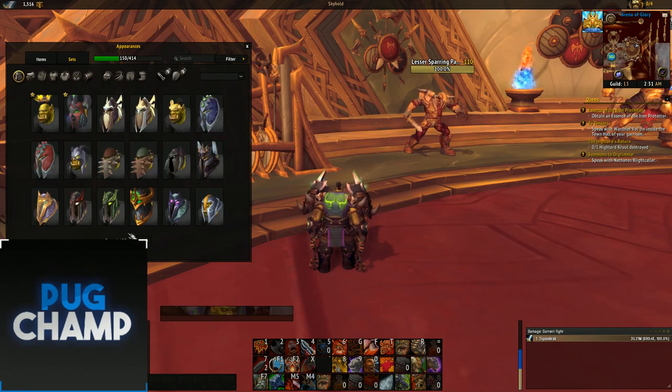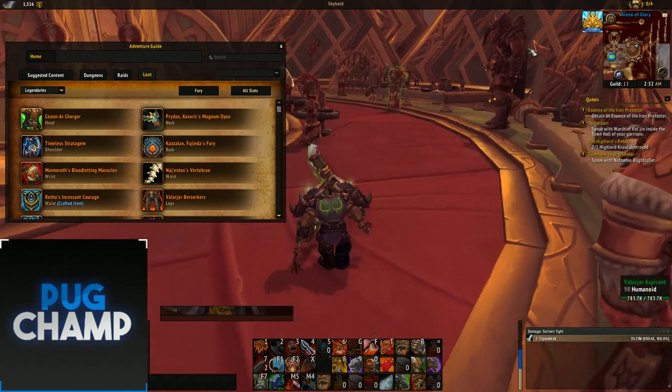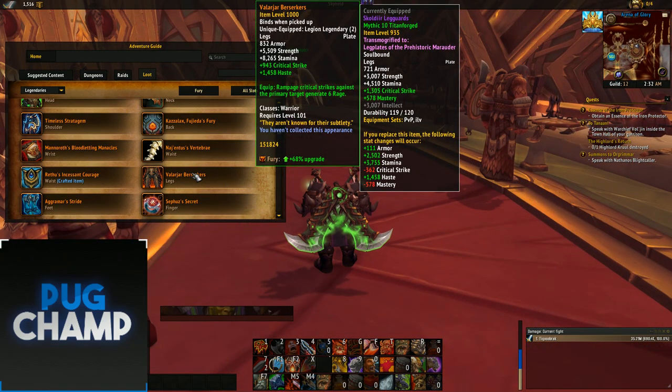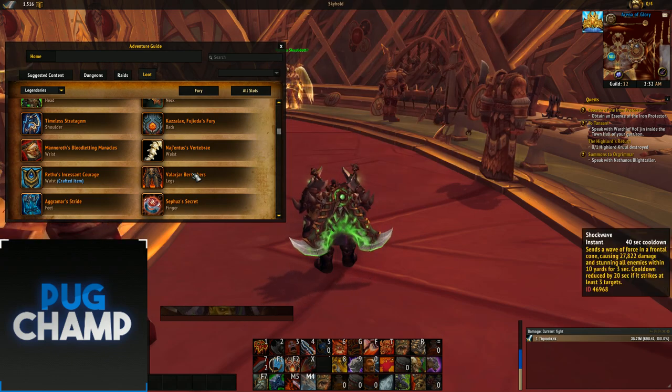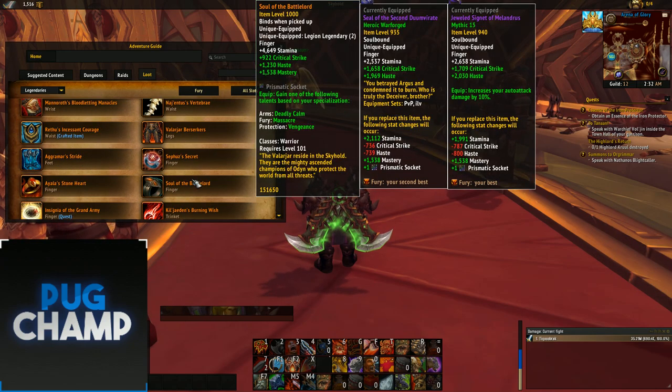The single target legendaries you want to be trying to get — I know it's hard to get them but these are the ones you want. You want to be taking the legs, due to the fact that Rampage critical strikes against the primary target generate 6 rage, and obviously because you're going to be critting a lot you're going to get a lot of rage off this.